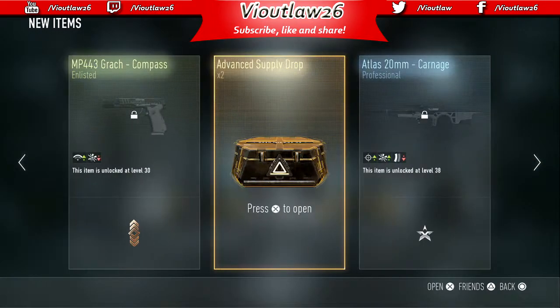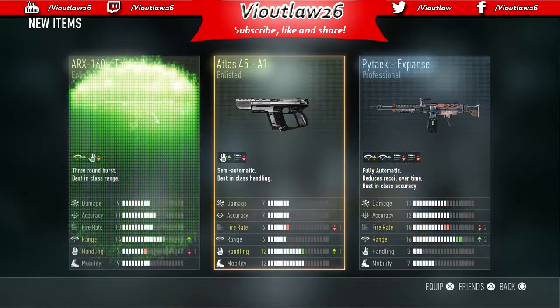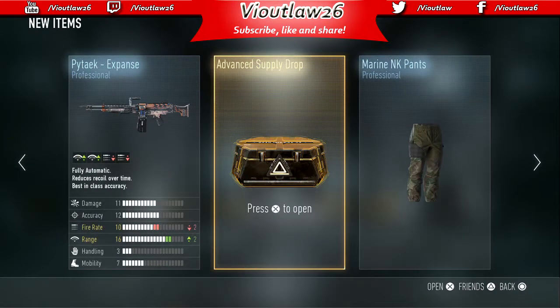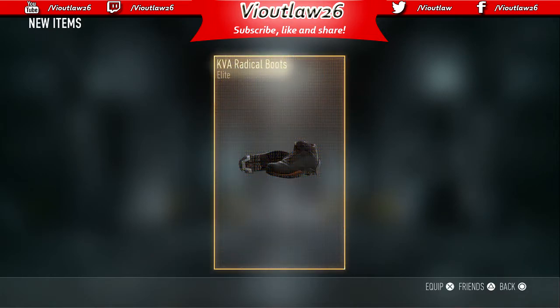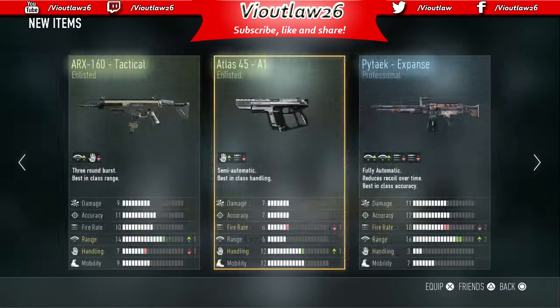No elite, move on. The last one fellas — the last advanced supply drop. Is there something good in here? Are we going to finish off with a bang? Oh my god — SAC supporter, KVA radical boots, and the urban airborne helmet.